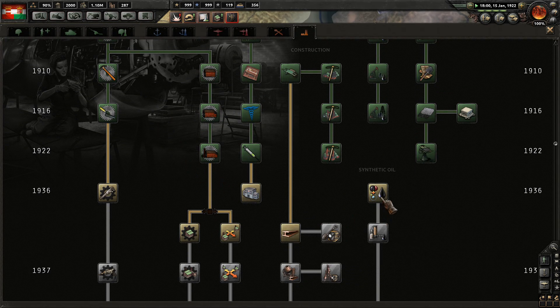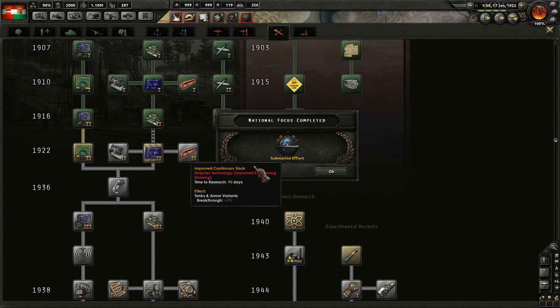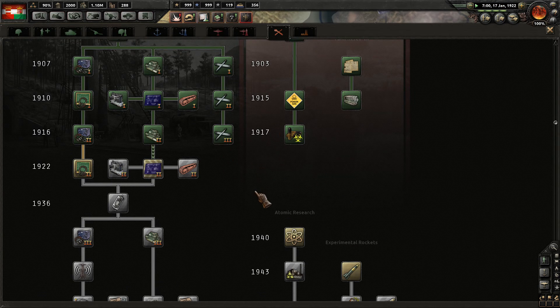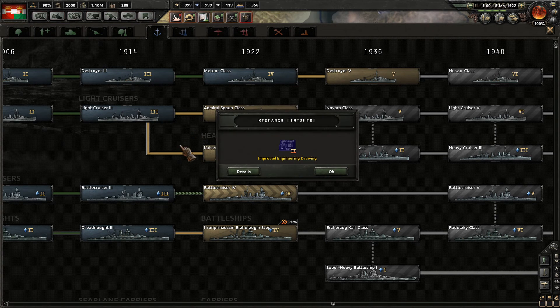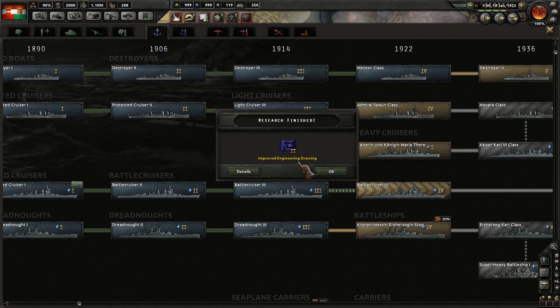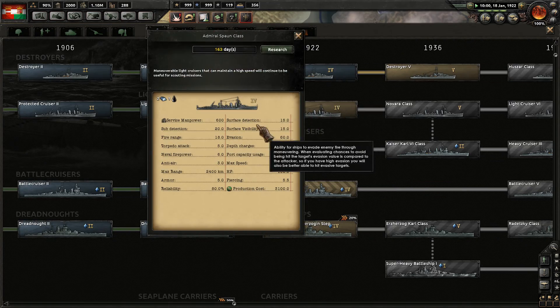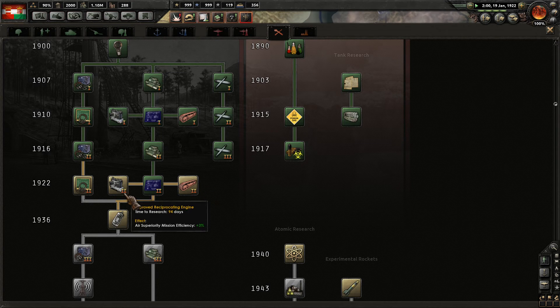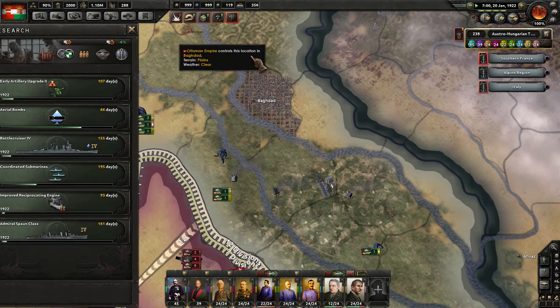This one is going to take forever, so we don't want to do that. How about from electronics? He's finishing up. Submarine effort is done. Improved engineering drawing is finished. Let's go ahead and get this one next. Let's get the improved reciprocating engine there.